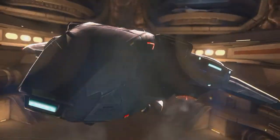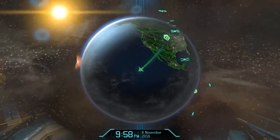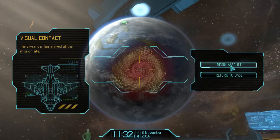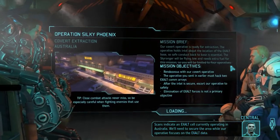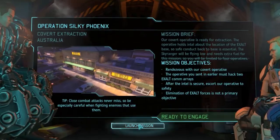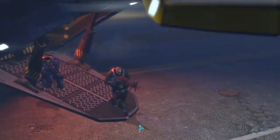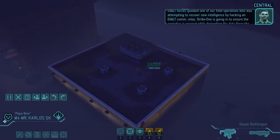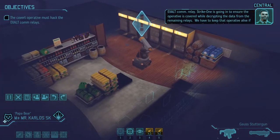Launch the mission. This is either going to be a very short one - I didn't take a scout. I should always take a scout for deployment strike and lightning reflexes. Scans indicate an Exalt cell currently operating in Australia - we'll need to secure the area while our operative focuses on the Exalt data. That was very stupid of me not taking a scout, but this looks like it could be a very good mission. It's the very same map we had last time - hopefully that's good.